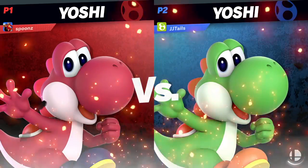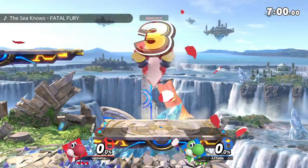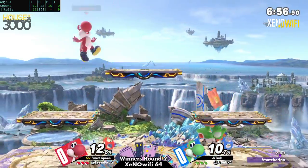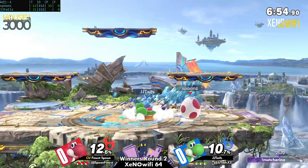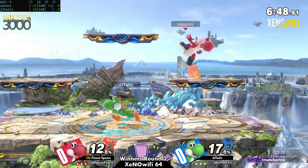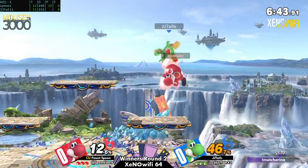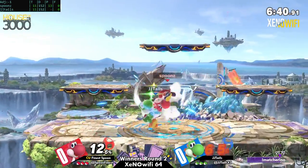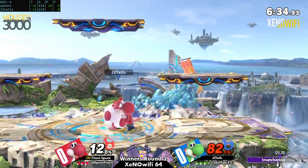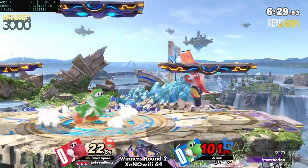We're starting the match. Going back to backfield — this definitely works for both characters. Obviously it's a ditto, but for Yoshi as a character, it plays to the fact that you can use egg in a multitude of ways, and you have very diverse combo routes with the amount of combo extensions you can get with the platforms as well.